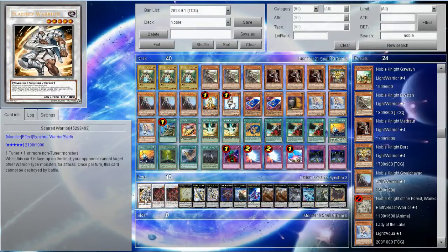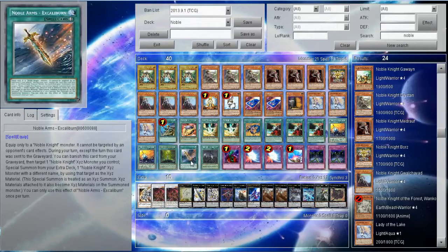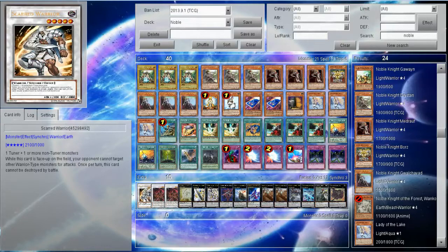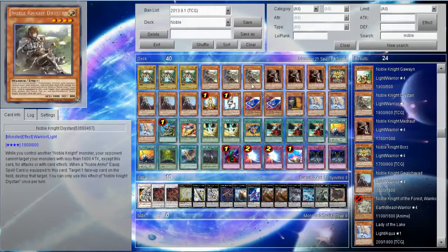I'll explain why there's Scarred Warrior in here. You will only ever really need 2 of the Noble Knight monsters because if you've already got 1 on the field — and you should have 1 on the field — you should instantly have Noble Arms of Destiny on it or Excalibur because it prevents targeting. Noble Arms of Destiny prevents it from getting destroyed once per turn by battle or by card effect. Scarred Warrior is great because once per turn it can't be destroyed by battle, and they can't attack your Noble Knight or target any other Warrior monsters. It's just an amazing card to keep on the field if you've got a Lady of the Lake floating in your hand and nothing else to play.